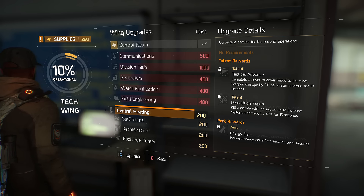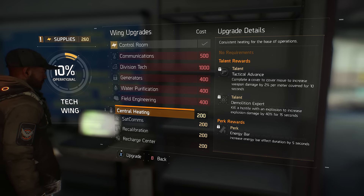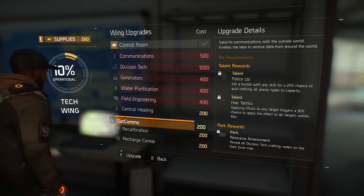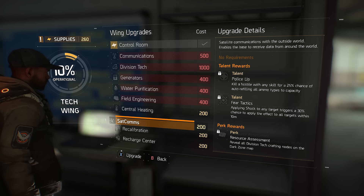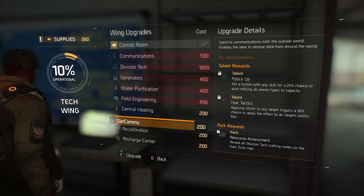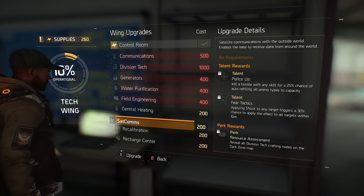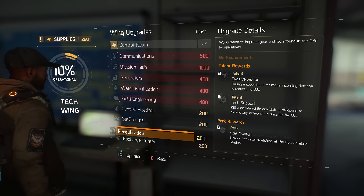That's actually kind of cool because this is a cover-to-cover shooter, so that's a really nice talent to have. Kill a hostile with a weapon explosion to increase explosion damage by 40 percent for 15 seconds - pretty sure that was a security upgrade as well. There's also a perk: kill a hostile with any skill for a 25 percent chance of auto-refilling all ammo types to capacity. Fear tactics: apply shock to any target to trigger a 30 percent chance to apply the effect to all targets within 10 meters.